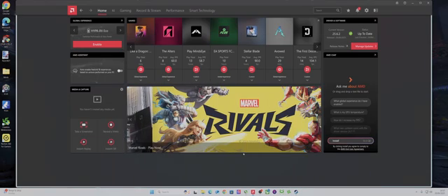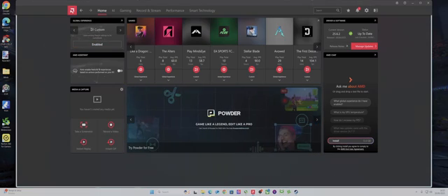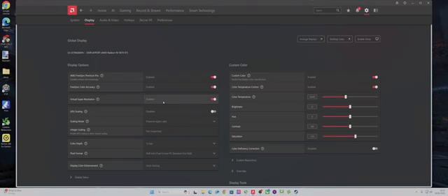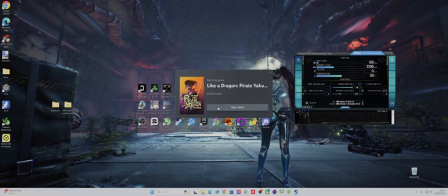Hello, what is up! I thought I would look into VSR, which is Virtual Super Resolution, and show people how to do it — a bit of a guide on it. What you would do is open up Adrenaline, click the settings gear icon, go to Display, and then just click to enable Virtual Super Resolution. It's very easy on AMD — you just tap that and then load up the game.